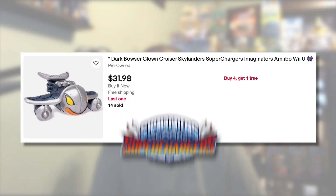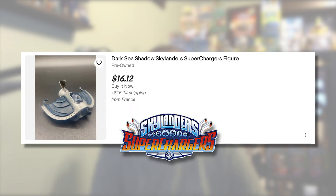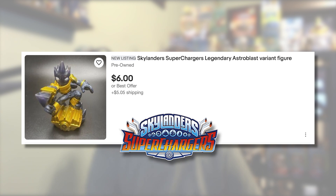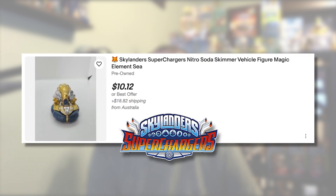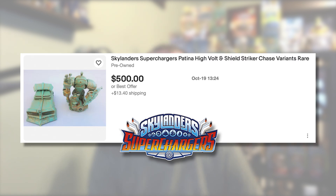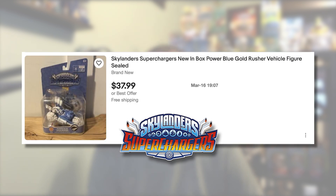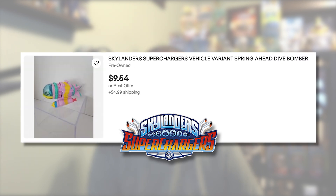Somehow, I still need 11 figures from Skylanders Superchargers: Dark Clown Cruiser, Dark Hammerslam Bowser, Dark Sea Shadow, Legendary Astroblast, Legendary Sunrunner, Nitro Soda Skimmer, Patina Lava Lance Eruptor, Patina Shield Striker, Power Blue Gold Rusher, Power Blue Splatter Splasher, and Spring Ahead Dive Bomber.